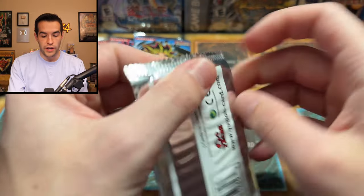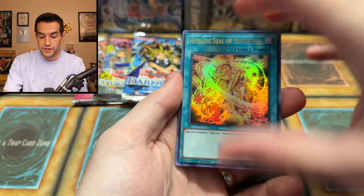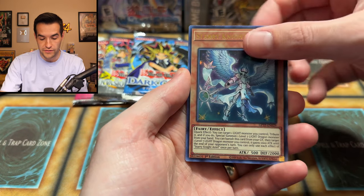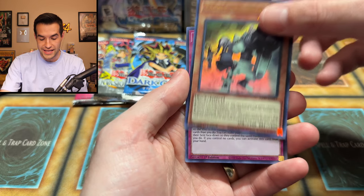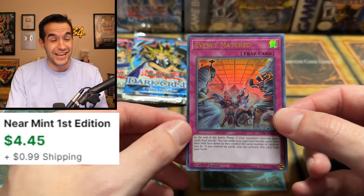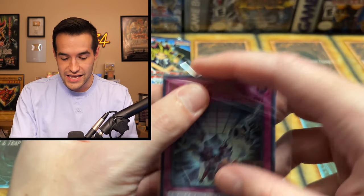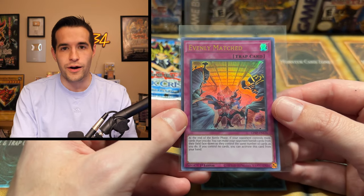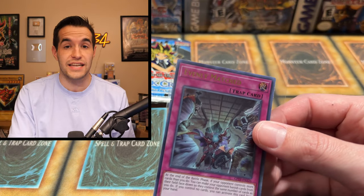Back to Ghost from the Past pack — I believe in you. You can pull something crazy in honor of Tim being the best opener of all time. We have Starry Night, Sunvine Maiden, Sacral Crusader, and — the Evenly Match! That is something. I will take it. Evenly Match, about a $6 card. It used to be like $30, but still pretty crazy. I will take it.